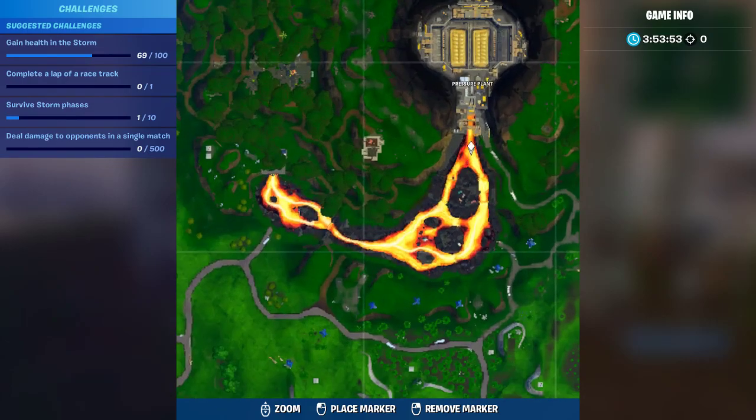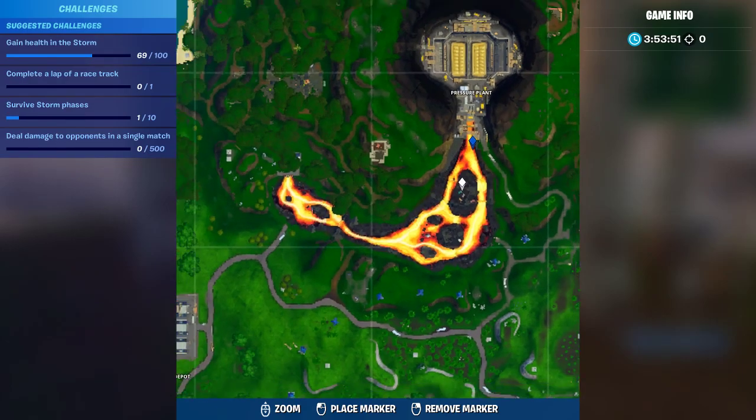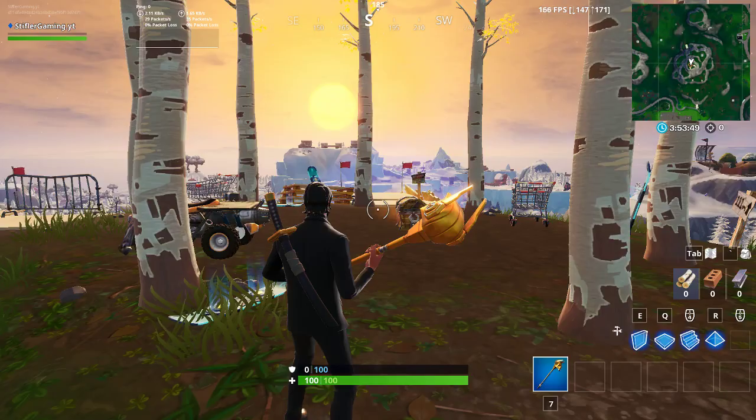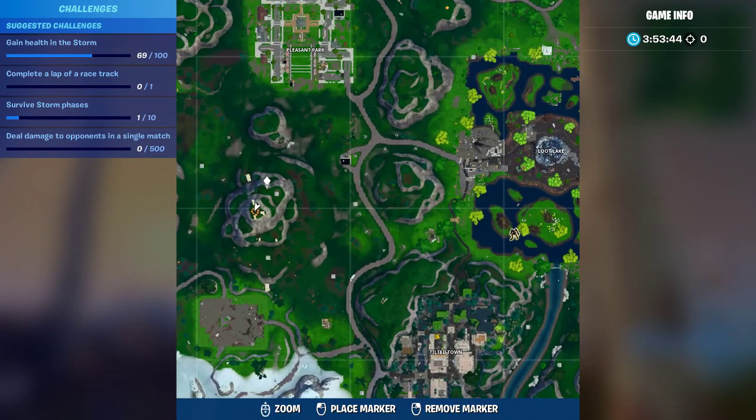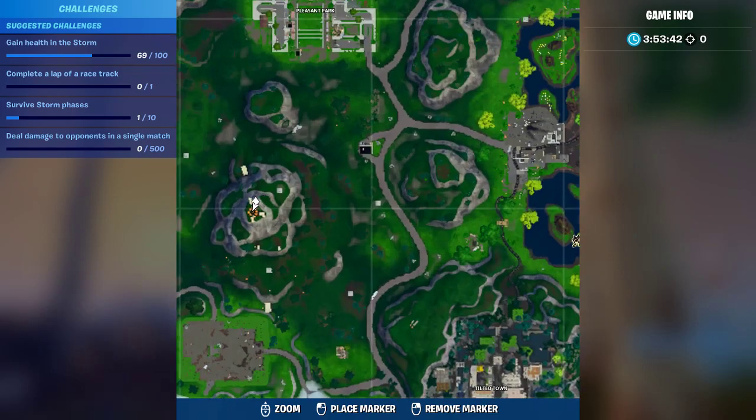Next, you guys want to land at the volcano here at Pressure Plant. And the third location, which a lot of people now know, is right here next to Pleasant Park — this big mountain. This is where you're gonna find the hilltop with a circle of trees.